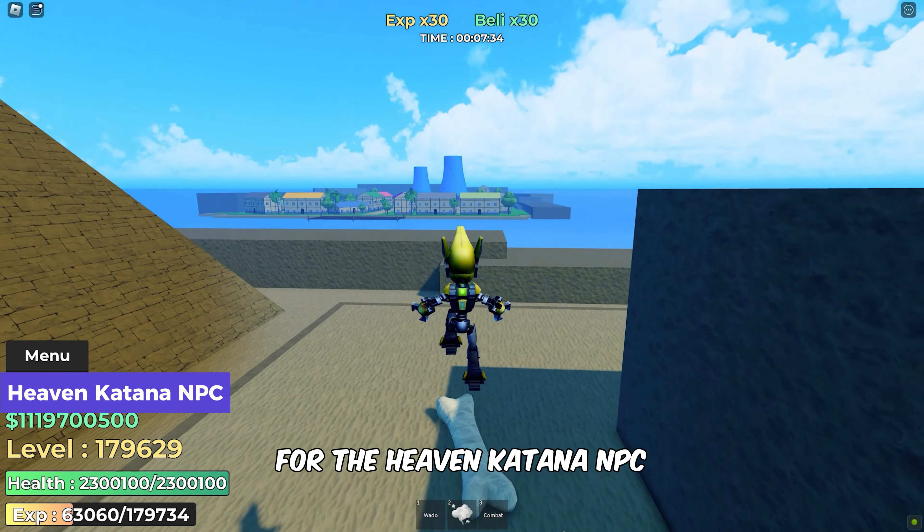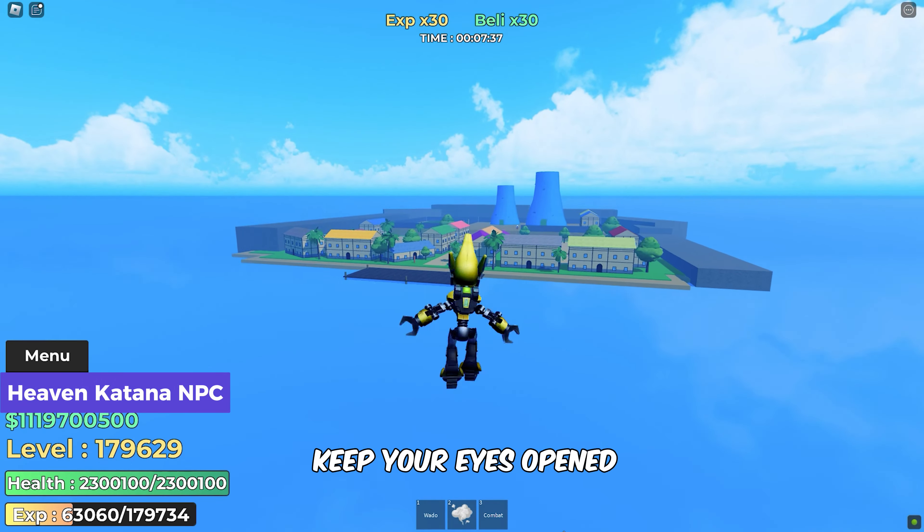For the Heaven Katana NPC, head over to Shellstown. You'll find him there, so keep your eyes open.